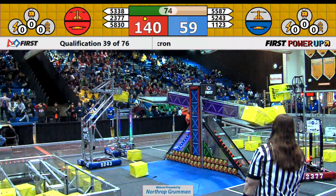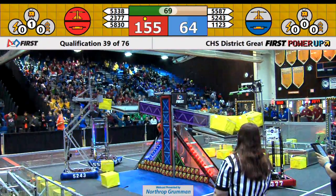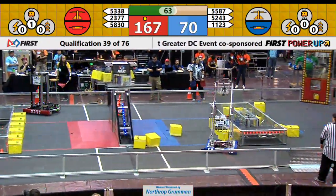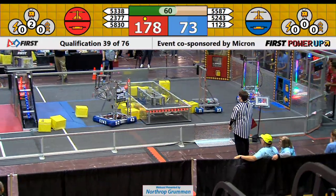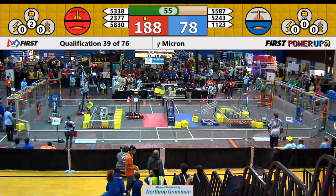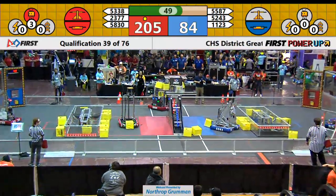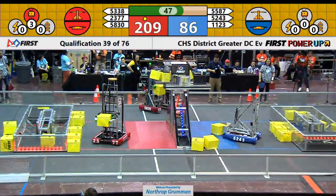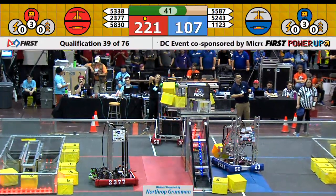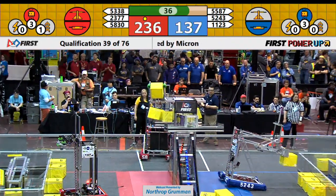Red Alliance — 5338 Roboloco popping a power cube into the exchange. 2377 C Company continuing to place power cubes on that scale, making sure they have full control. Red Alliance in control of their switch and the scale. Red Alliance activates their levitate. Blue Alliance activating their levitate as well, following in the footsteps of the Red Alliance.